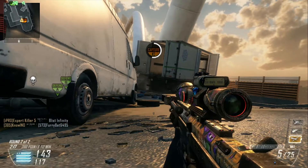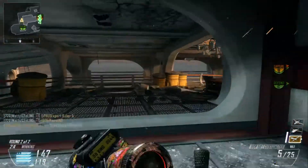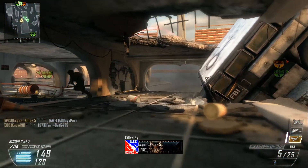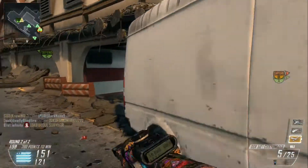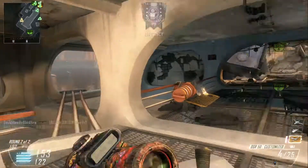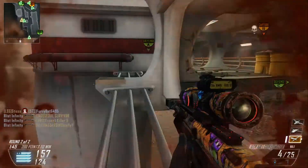Playing the objective — we're winning but I try to get C flag while nobody's around. I go to take off and didn't know there was an opening there, otherwise I would have looked that way. I know this guy is coming, so I quickscope him, get my revenge medal, and start running. My teammate killed that other guy before he killed me.